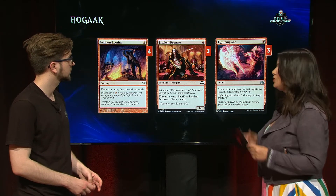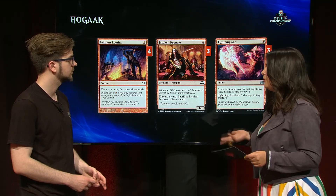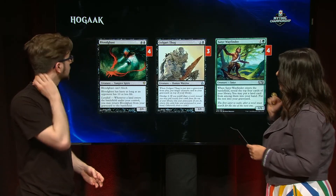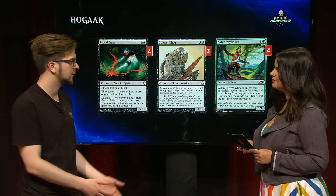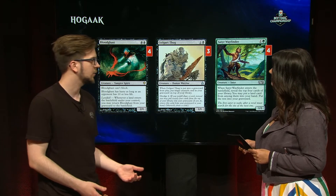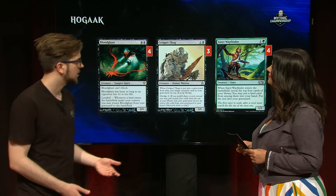Let's take a look at some of your two-mana cards, because you talked about the innovation that was forced upon you by not having access to Bridge from Below. We've got Bloodghast, Golgari Thug, and Satyr Wayfinder. The previous iteration of the deck that got Bridge from Below banned was based around Bridge from Below itself and Altar of Dementia, which allowed you to basically mill your opponent's deck as soon as you assembled Altar, Bridge from Below, and the Necropolis. With Bridge from Below gone, Altar is not as good an enabler, so I turned to Satyr Wayfinder — another cheap creature that mills cards from your library to your graveyard, gives you another body to help you convoke out Hogaak, and helps you trigger Vengevines.